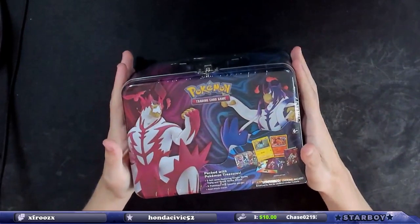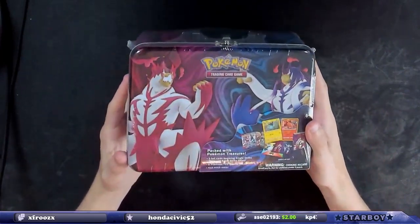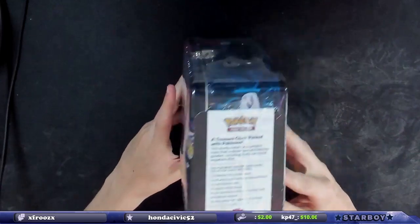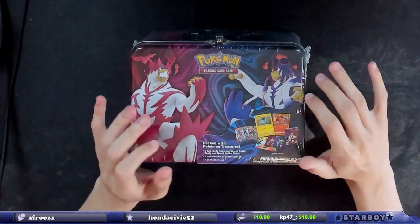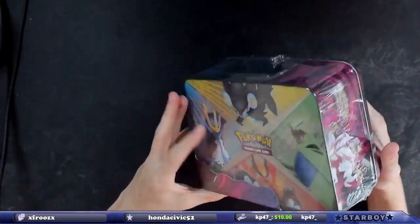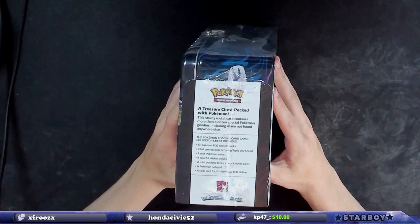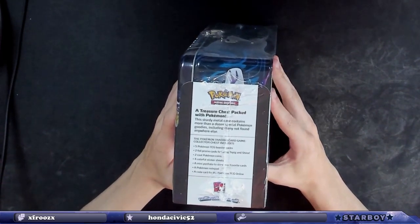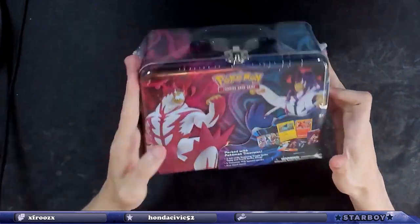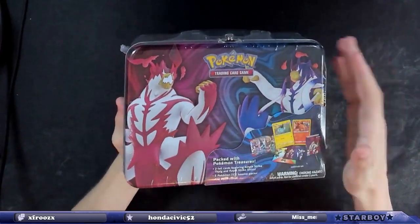This is the Pokémon Collector's Chest — I think it's Spring 2021. You get five packs, two foil cards that everyone gets, four colorful sticker sheets, two cool Pokémon coins, a notepad, a code card, and a mini portfolio to store your favorite cards. It's a cool collector's item — a nice little tin for around 20 bucks.